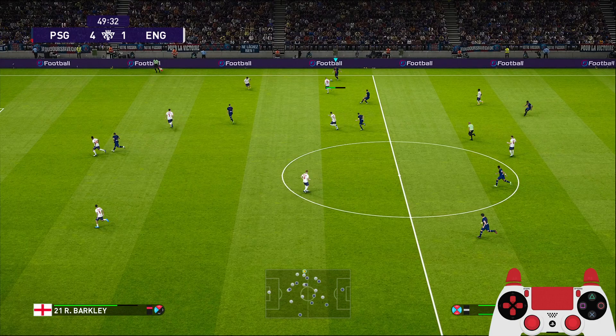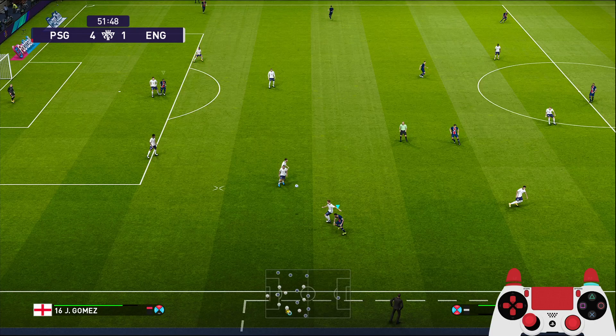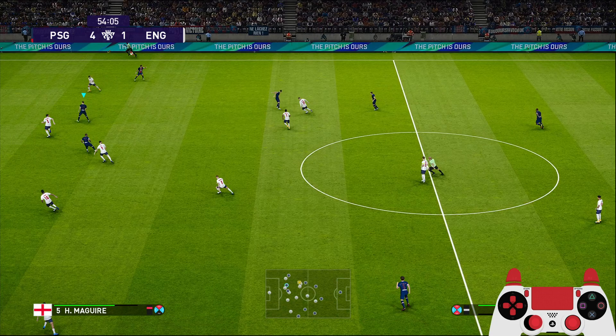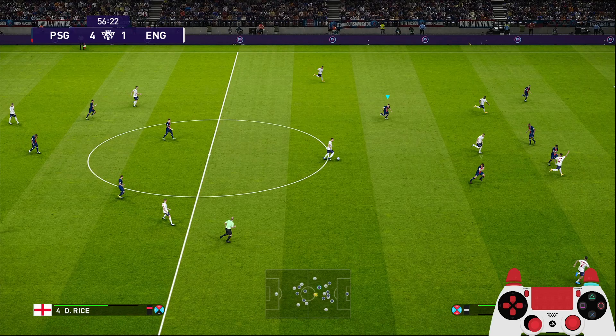Di Maria, to the middle, Draxler — switch sides, Neymar. Tight marking on Neymar. Back to the fullback, Florenzi to Mbappe — Mbappe falls down, should be a penalty. A challenge inside the penalty box like that — what do you guys think?